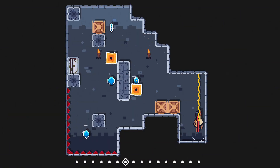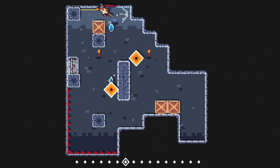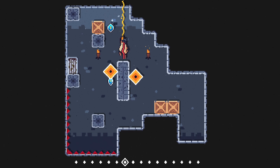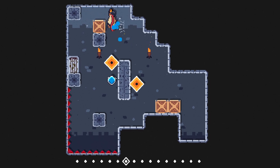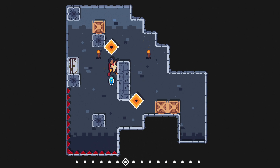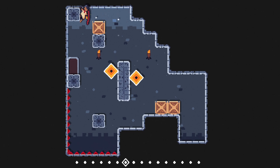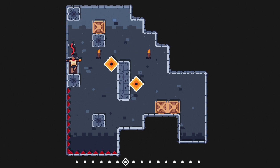They want to introduce us to the mechanic. Good ol' game design — introduce the thing in a safe environment. I mean, you can't really introduce something that's supposed to kill you in a totally safe environment, but it's a less complicated version at least.